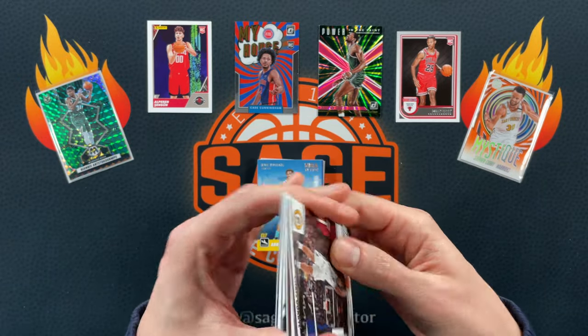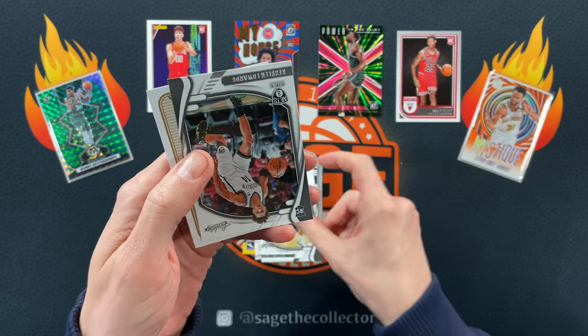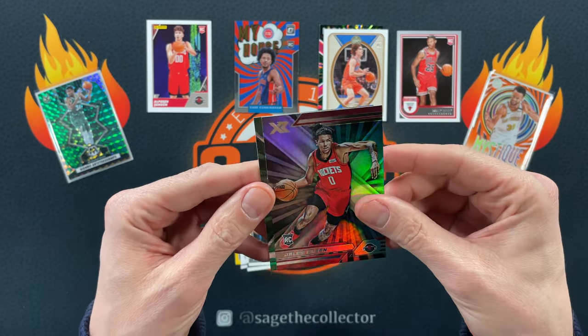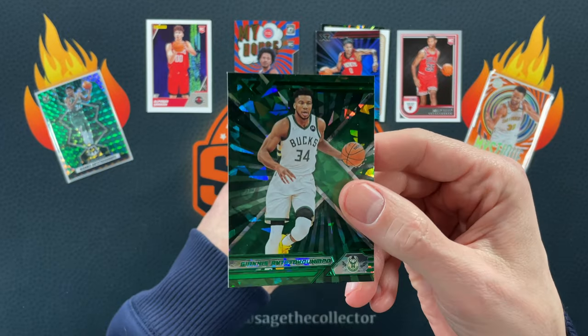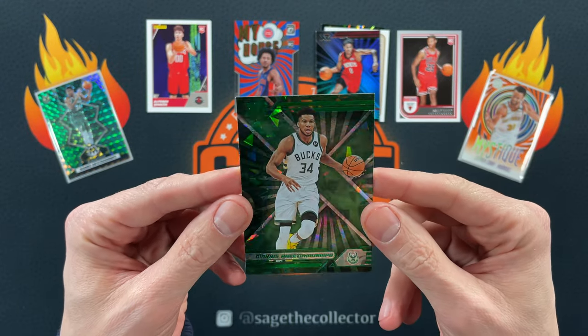Alright, Chronicles time. Duarte, Kyrie, Visco, got Kessler, Edwards. Oh there you go — got a nice legacy Giddy, got Jalen Green — that's the green ice you want. This is out of a Fanatics blaster, maybe a mega box — I think it's a Fanatics blaster.